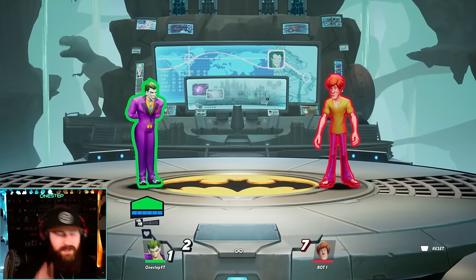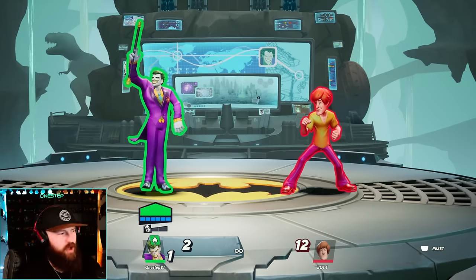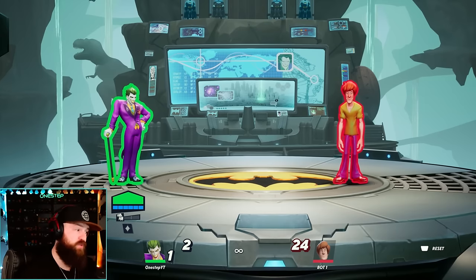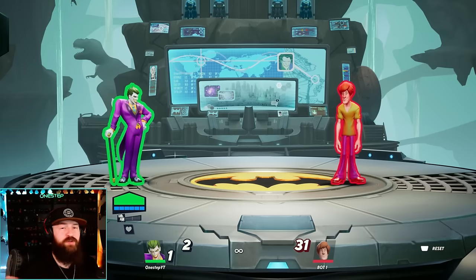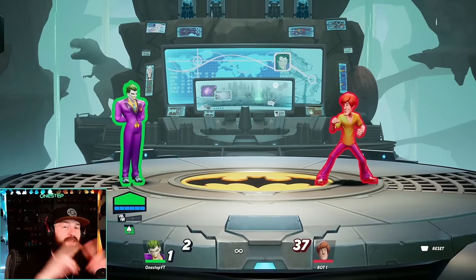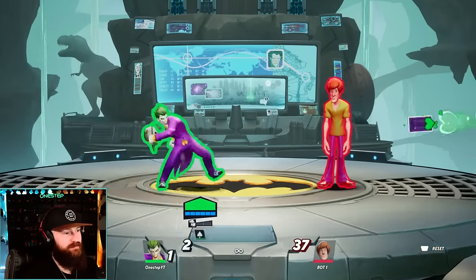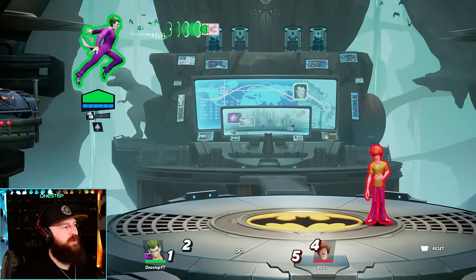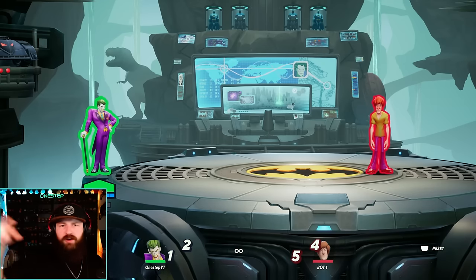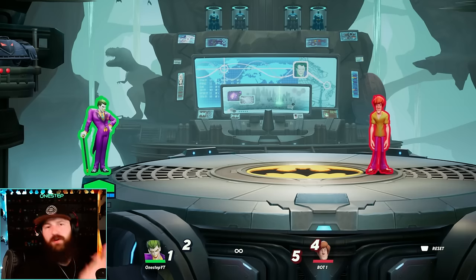Joker's neutral attack is his projectile, and he has three different projectiles. You'll see the icon at the bottom of Joker's portrait — the heart, spade, and diamond — and they all have different properties. The spade throws three projectiles at once. The diamond sticks to your opponent and then explodes. The heart — my favorite — goes past your opponent and comes back to Joker, hitting the opponent on the way back. If it hits, it pushes them towards you for a follow-up combo, or if you're far away it covers that space. The cycle goes diamond, heart, spade, so you'll learn which projectile is next. It works the same in the air.